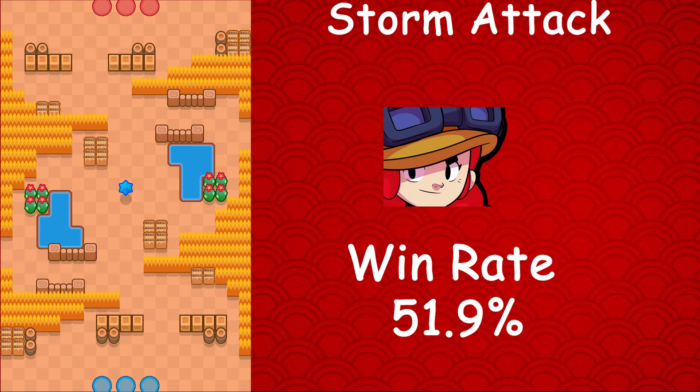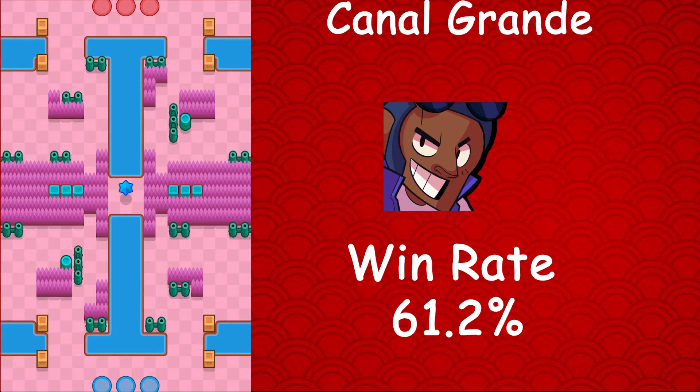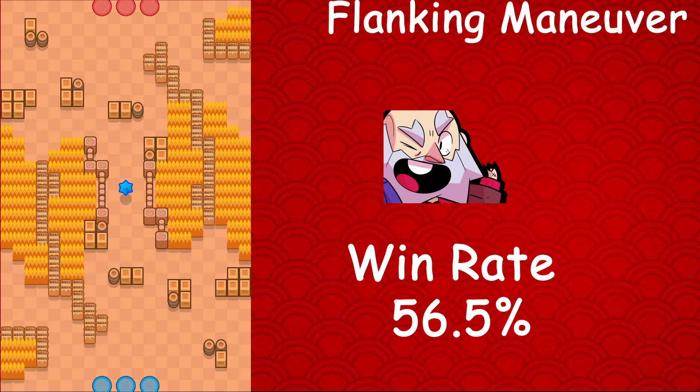Moving on to Jesse, whose best map is Storm Attack — she has a 51.9% win rate, a 2.1% usage rate, and a 1.2% star player rate. Then Brock, whose best map is Canal Grande, with a 61.2% win rate, a 5.4% usage rate, and a 3.2% star player rate. Brock finally has a good mode — in Gem Grab and Brawl Ball he had pretty bad win rates, but finally he has a decent win rate in bounty.